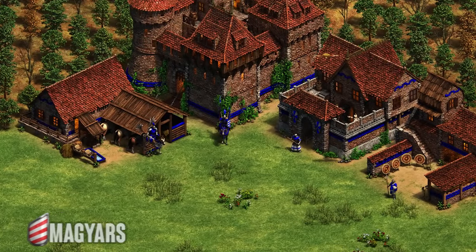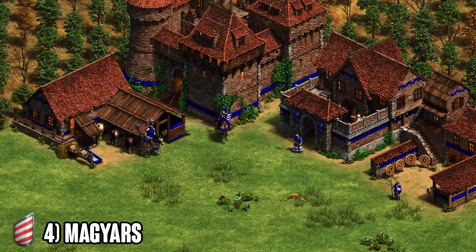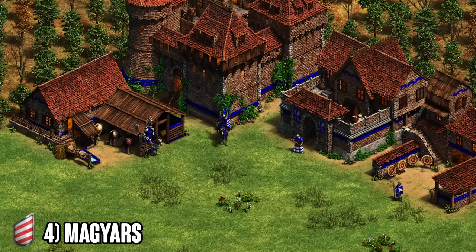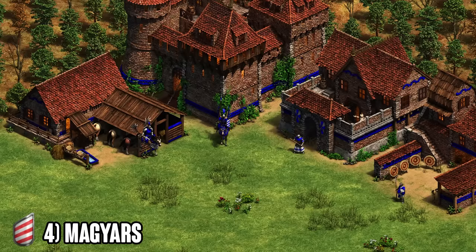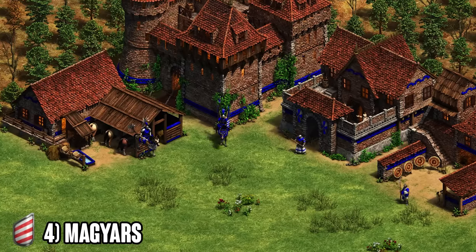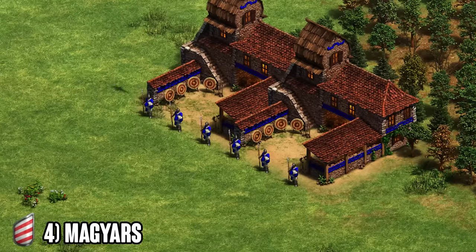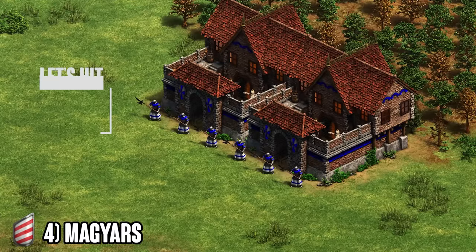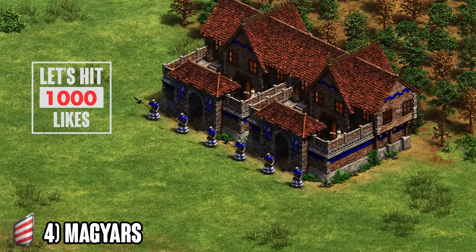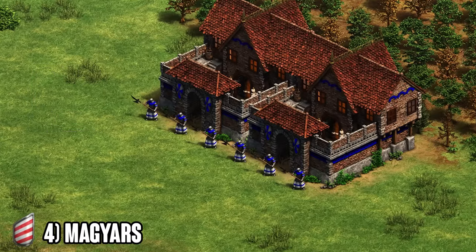Moving on to number four, we've got the Magyars. There are a lot of Hussar civs on this list, but for the Magyars you are mainly using the Hussar — in this case the Magyar Hussar. However, it's not the only thing that Magyars have; they also have fully upgraded elite Skirmishers which come in very clutch in late game to deal with Halberdiers, and they also have Halberdiers of their own, although they're missing Squires and the last armor upgrade, but you can still go for them in some situations.